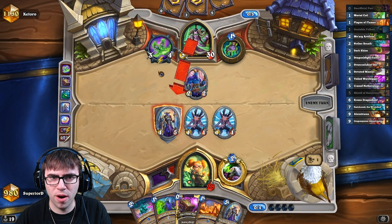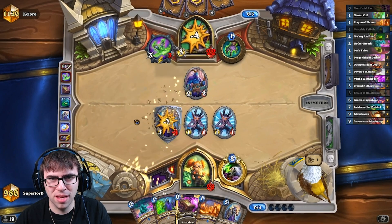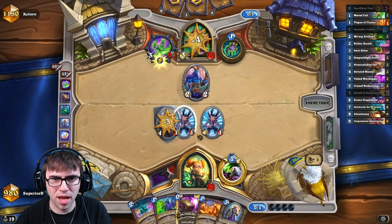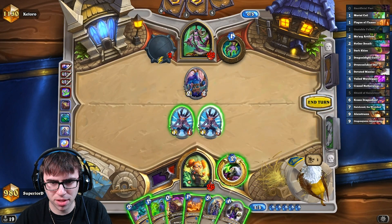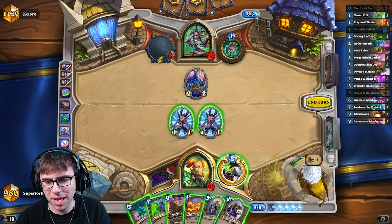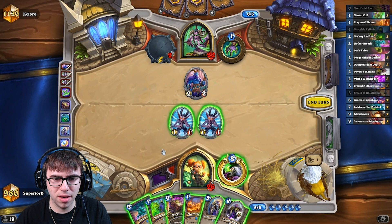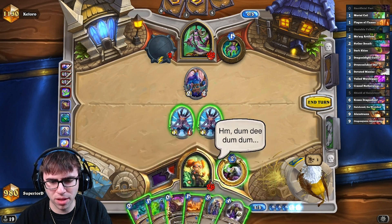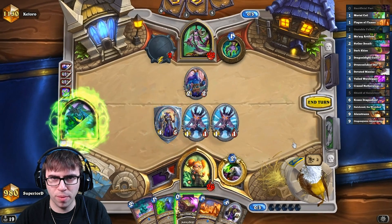This is the new card that you gotta worry about with Demon Hunter. They'll combine this with the Sadr and just make a full board of 2/2s and it sort of sucks for you. We play the Shield of Galakrond to trade in the two 1/1s into the 2/2. And then next turn we could Devoted Maniac and Hero Power. You want to be able to develop and also weave in these Hero Powers even against Demon Hunter, because our health is pretty high and we're running low on cards, so we just want to keep the pressure going.